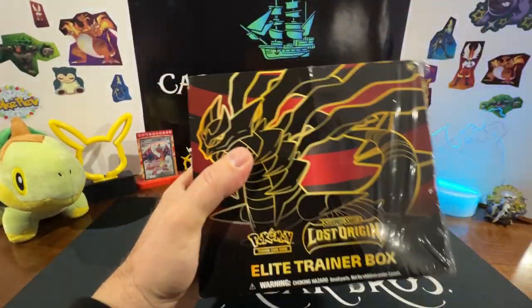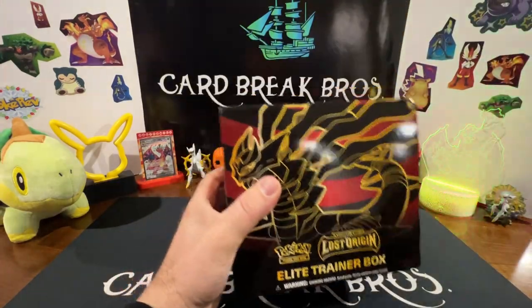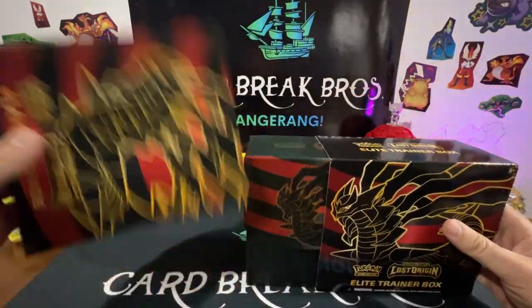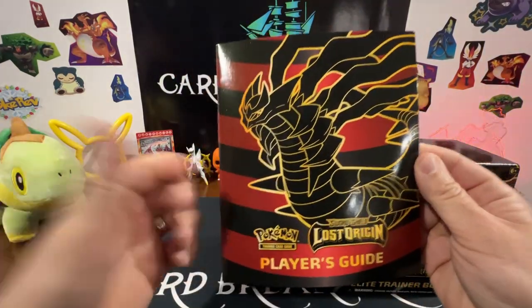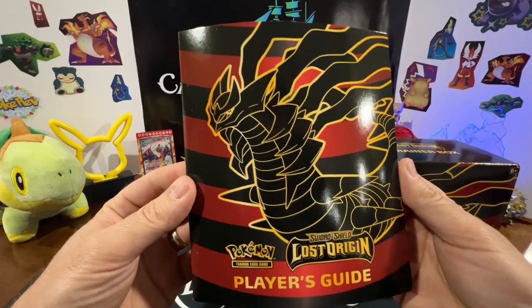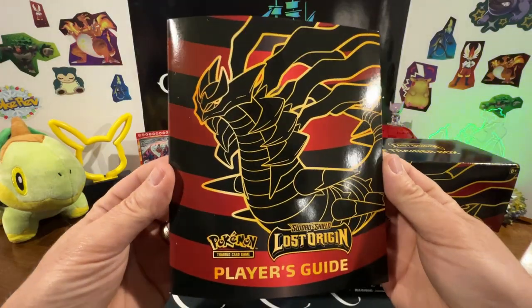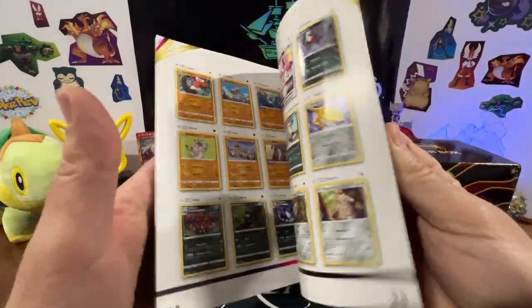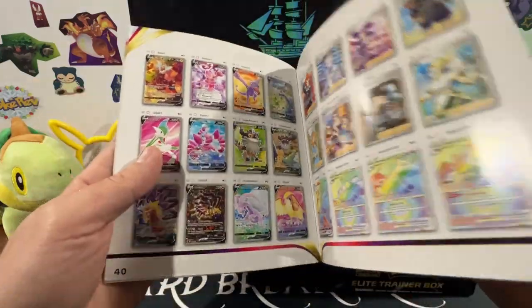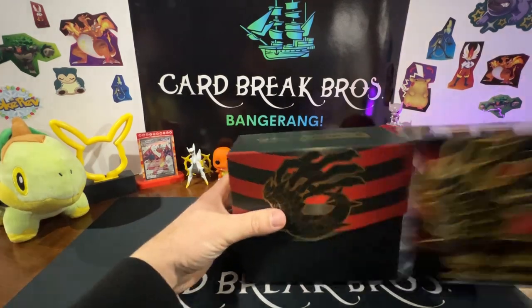It could be some really good packs. I'm still trying to catch that Giratina for my personal collection. Yeah, I got one already — we're hunting one down for him. I got mine way before we started this channel, so we're really hunting one down for my brother, and I pray we get one inside. By the way, that would be sick!